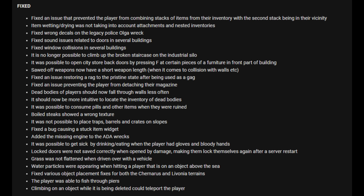They've fixed an issue that prevented the player from combining stacks of items from their inventory with a second stack in their vicinity. Item wetting and drying was not taking into account attachments and nested inventories. They fixed wrong decals on the legacy police Ogler wreck, fixed a sound issue related to doors in several buildings, and fixed window collisions in several buildings. It's no longer possible to climb up the broken staircase of the industrial silo. It was possible to open city store back doors by pressing F at certain furniture pieces — that's been fixed.